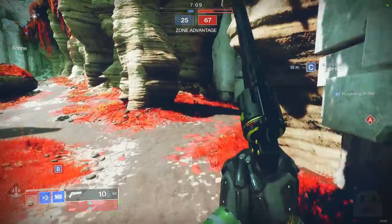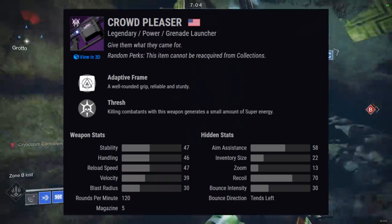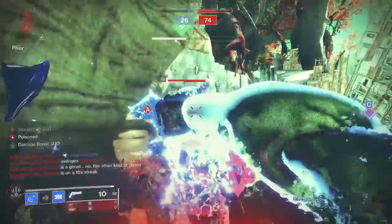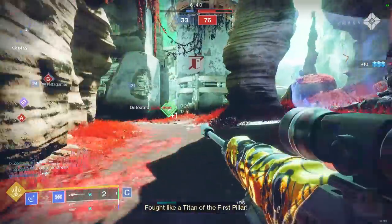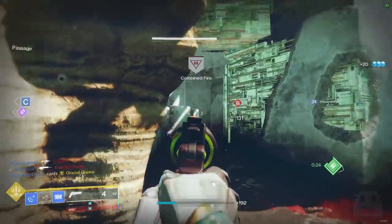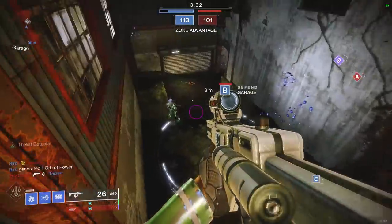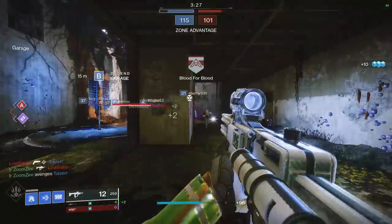Coming up at number 14, we have the Crowd Pleaser — a 120 RPM Adaptive Heavy Void Grenade Launcher. It's a great replacement for Play of the Game or Edge Transit, both of which have sunset. If you don't have Interference VI, Crowd Pleaser is a good replacement. It also has solid PvE efficacy as a void damage heavy option, filling the gap left by the sunset Hammerhead. The main downside is the absence of major damage perks like Full Court or Swashbuckler, but it still functions well as a void damage option.